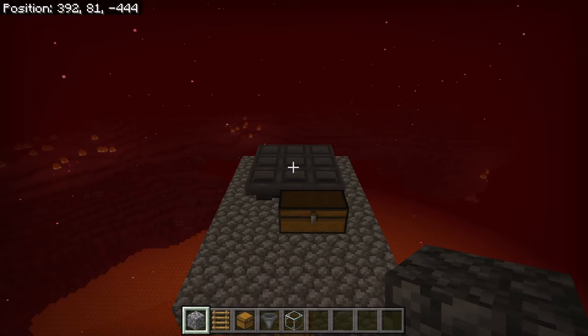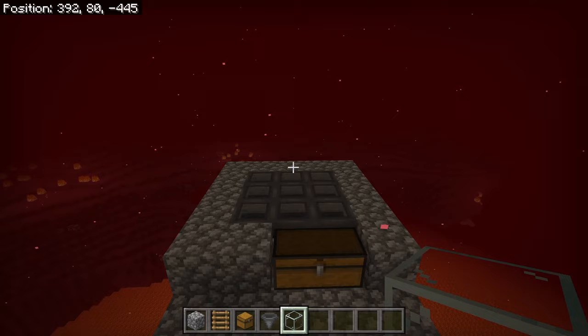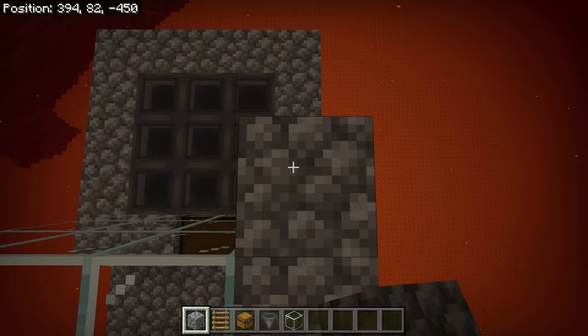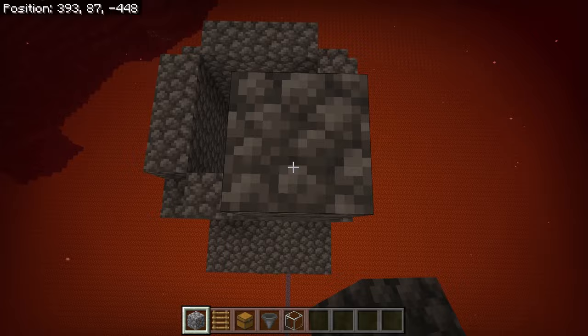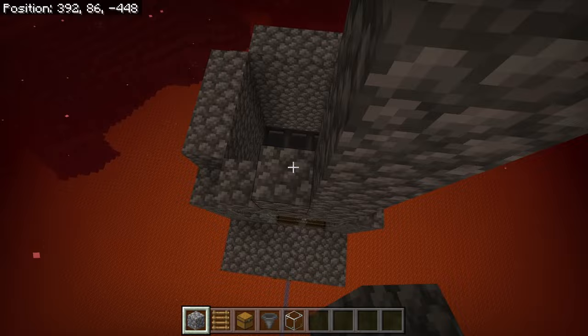The next step is to place a solid block at each of these spots. After you have done that, crouch down and place 9 glass blocks over here. Then place 3 blocks over here. Now extend that 3-block-high wall all the way around until you get to this spot. After you are done with that step, place a solid block at each of these spots. Now place 20 solid blocks over here, then go back down and place 20 solid blocks at each of the other spots as well. Once you are done, the farm should look like that.